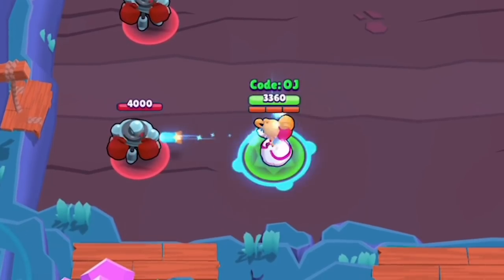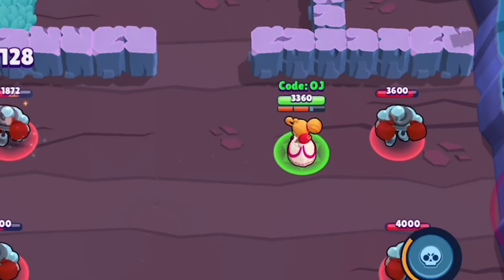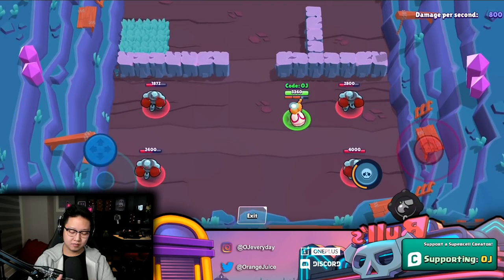Piper's gadget is pretty straightforward: it snipes four people really fast — the nearest targets — with four shots, each dealing 400 damage. However, if you shoot your attack it interrupts it. That's an extra 1600 free damage if you're facing an El Primo and don't have your super yet.